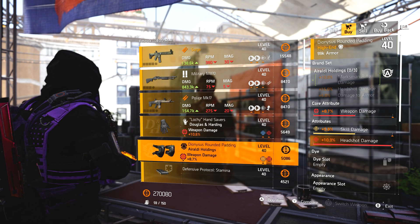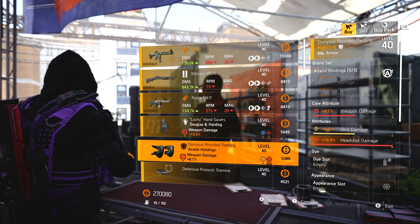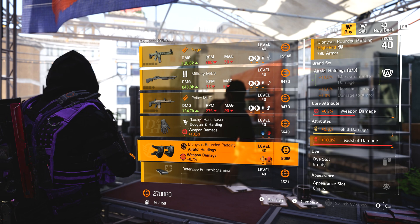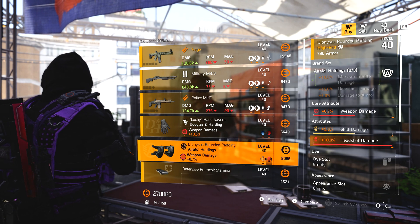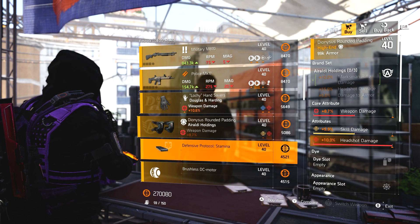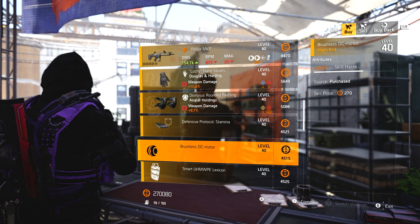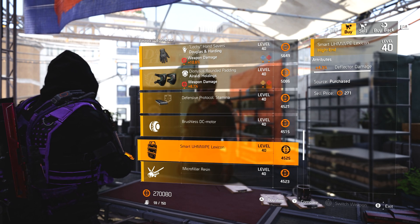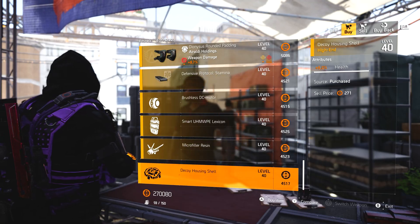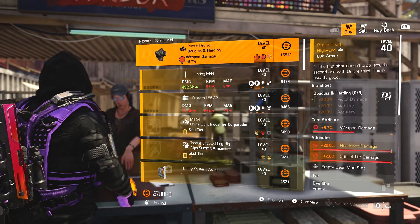Douglas & Harding gloves — not particularly great either. We've got Arioda Holdings kneepads — that's not bad actually if you're going for a skill damage headshot damage build, as it has skill damage, headshot damage, and weapon damage. Mods: 8.5% burn resistance, 4.7% skill haste for mines, 4.3% deflected damage for the shield, max targets for Firefly, and 6% health for decoy.